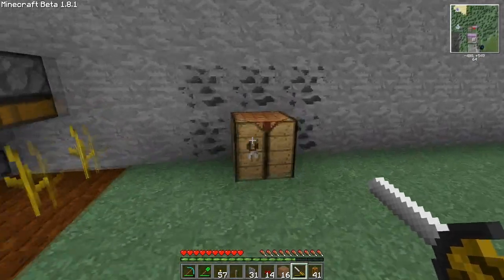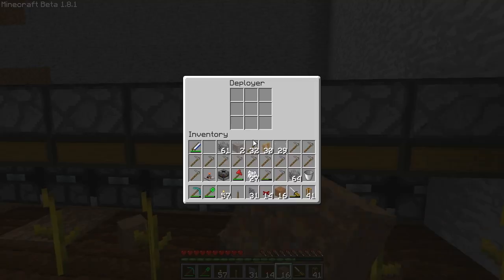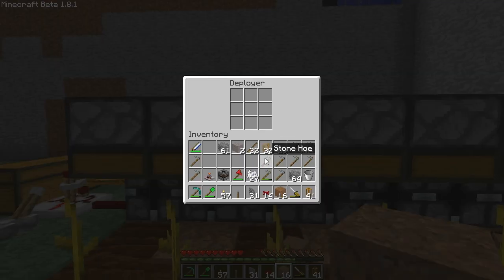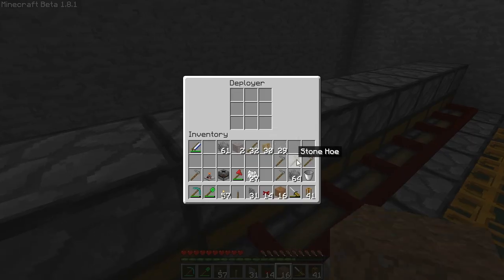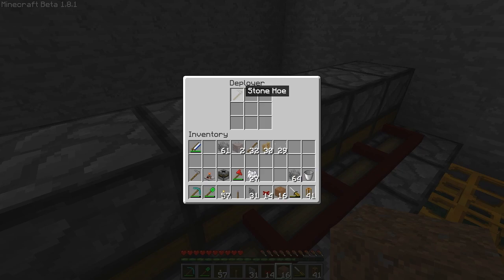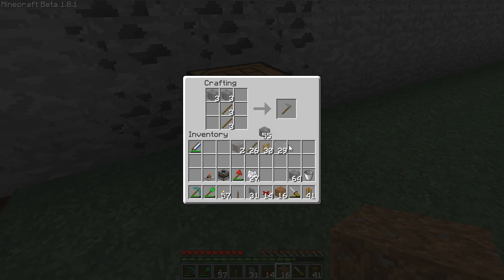We have to fill the deployers with hoes, so we'll have to get several of them — one per deployer is sufficient. These will be used whenever you actually till the ground, and it can till the ground using one of the hoes. It will damage it a little, as if you used it yourself. So you might want to fill them up with simple and cheap stone hoes. For demonstration purposes this will suffice — just a moment, some more. There we go.